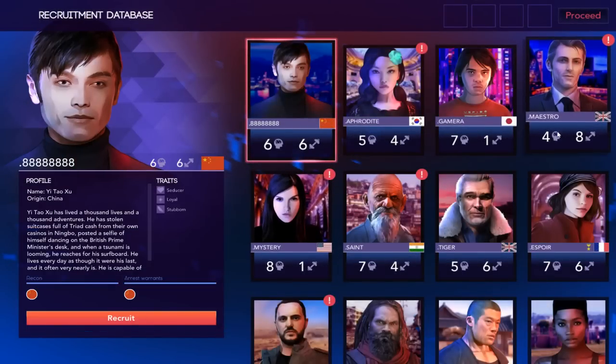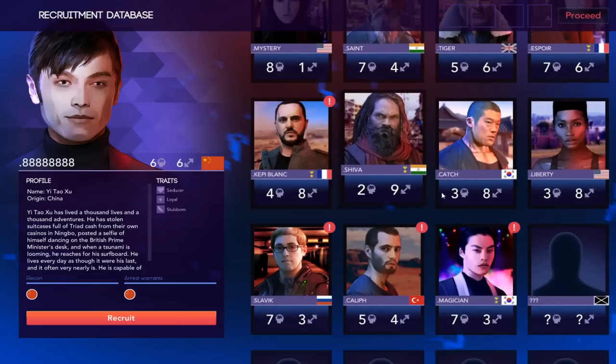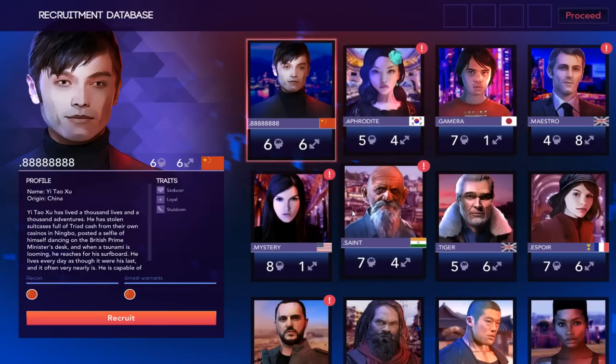We have to recruit four additional agents from around the world to help us. There are caveats to them — some are stronger than others. Even if you see one you like and say that agent is awesome, you can fail to recruit them if you don't do it properly. I'm sure you can eventually memorize the answers, but I've only done about two run-throughs. So let's see who we want.